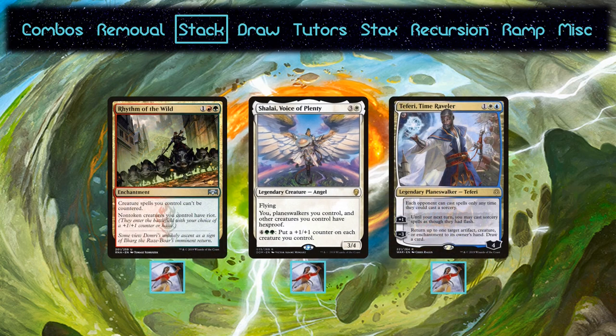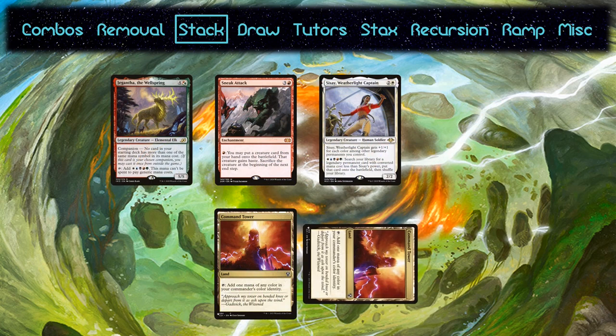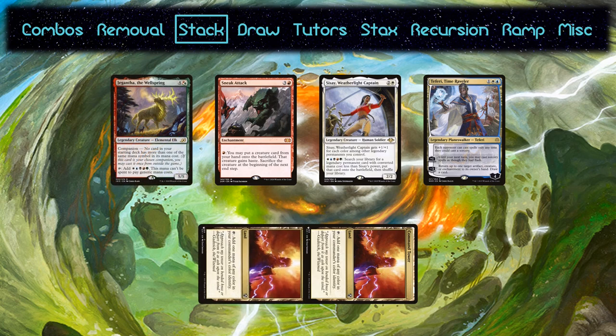Teferi is the best at protection though. Fetch it on an end step, untap, and combo off without needing to worry about your opponents interacting. There's also a fun line with Sneak Attack: sneak Gigantha onto the field and activate Sisay for Teferi. You've now got a silence effect online. Use Teferi's downtick to bounce Gigantha, sneak her in again, and then go for the win.